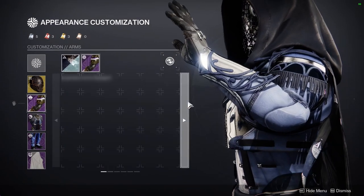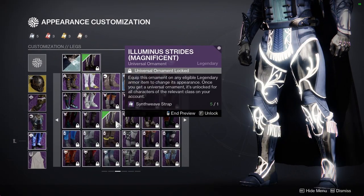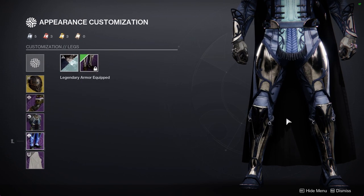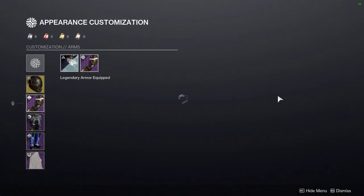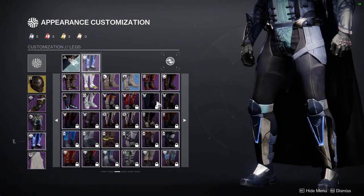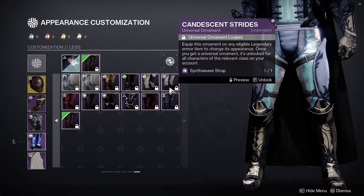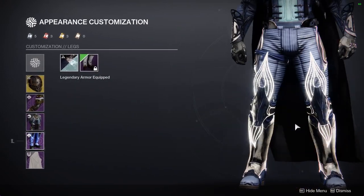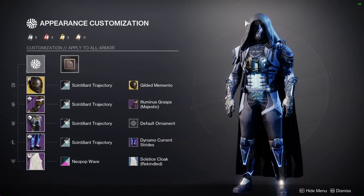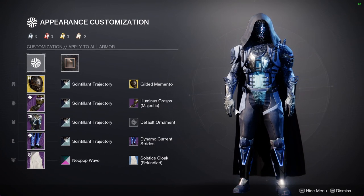This probably deserves its own video, and I might make one, because as a fashion content creator this really pisses me off — it limits everyone. For example, here's the white glow you get when you masterwork Solstice armor, and then you can get the regular look without glow, which I think looks really cool — I have it on my arms right now. The non-glow version looks great, so the fact that they're forcing the glow and not offering the non-glow is pretty terrible, especially since the glow makes it look worse. Sometimes I just don't want the glow.